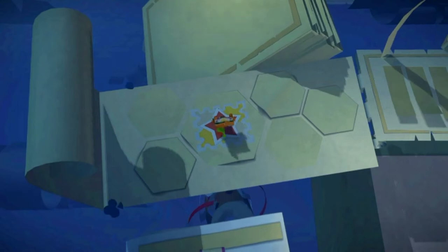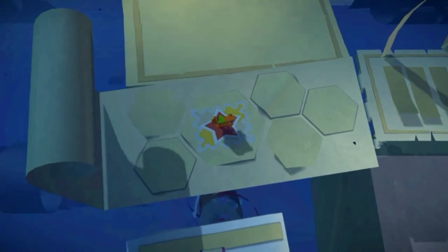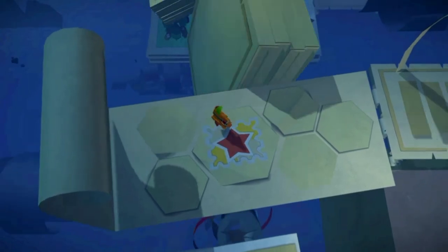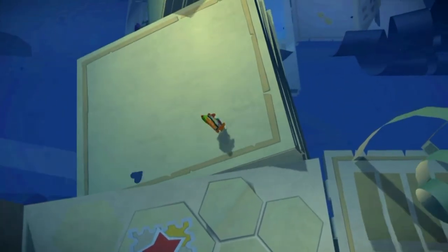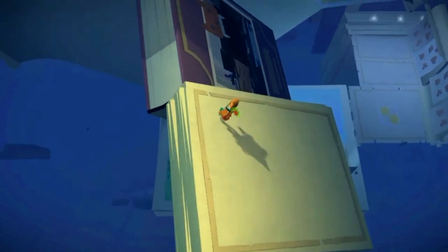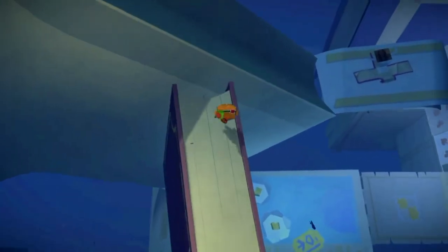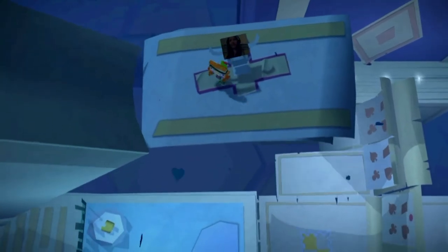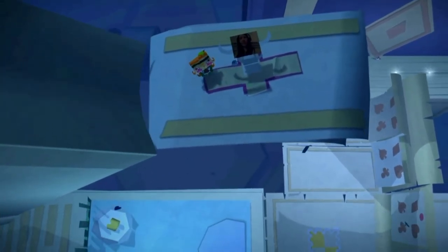For another red present, back at this checkpoint here, what you need to do is start making your way across these rotating books. Just take your time, head over here, down here, and then open up another red present.